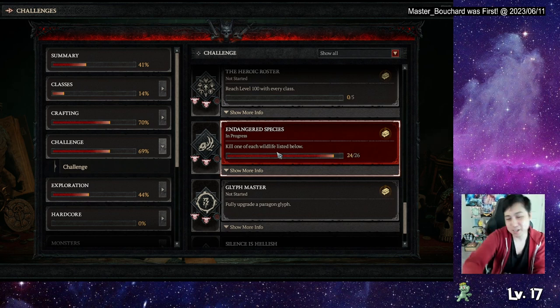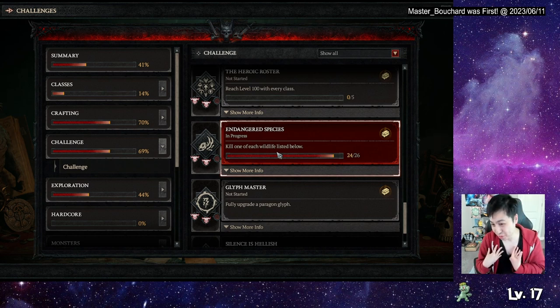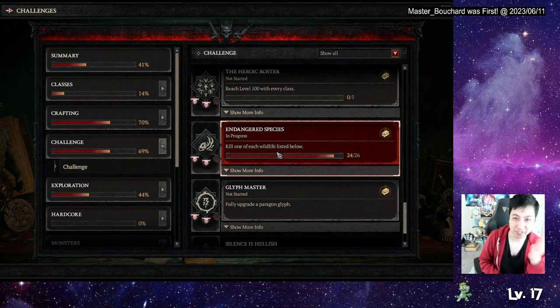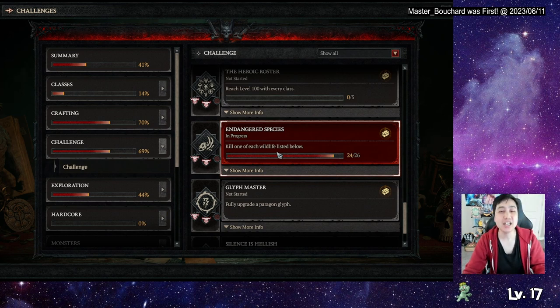Another thing about quest items is that they're blue, and when I see blue I think of a regular blue item and just ignore it. I didn't even pay attention unless I actually read the text. I wish they would change the color to maybe pink or purple — something different that stands out so you can actually see if you missed something. Or actually mail it to you if it's a quest item you missed, like they do with mount skins and legendaries.